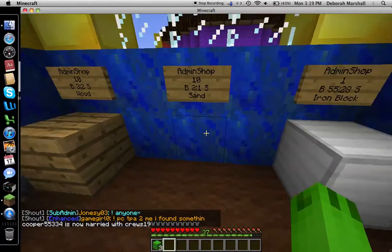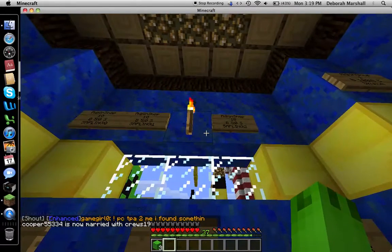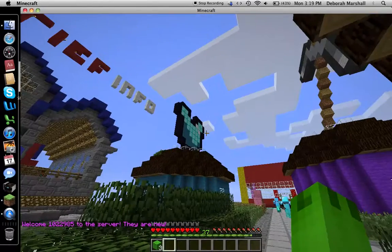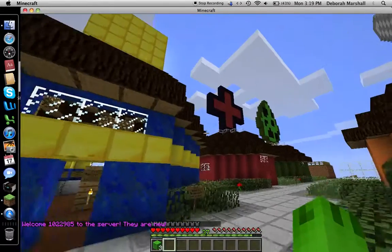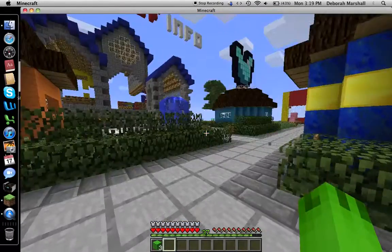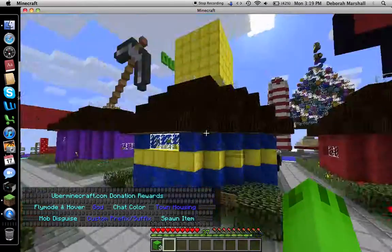Here's all the stuff — you can still buy stuff even if it says it's not there; something may have happened. There are saplings and all that stuff. There's also armor, tools, food and stuff, spawn eggs, and weapons. If you want to browse the areas, you can just go on there and check that out.